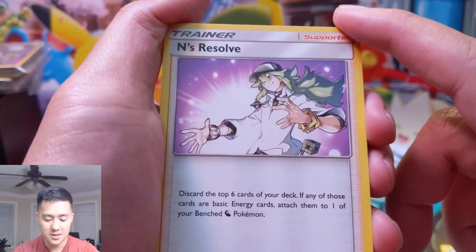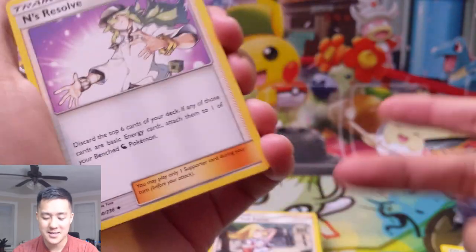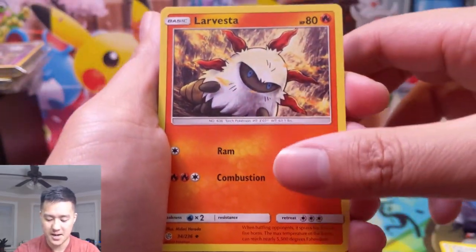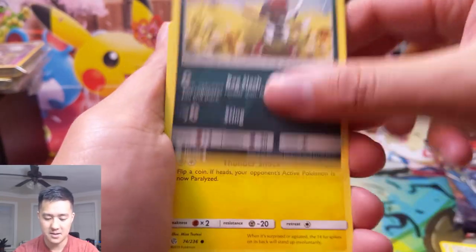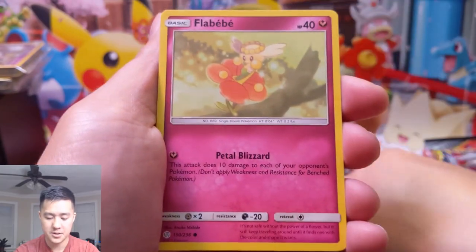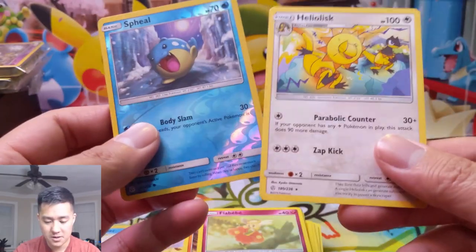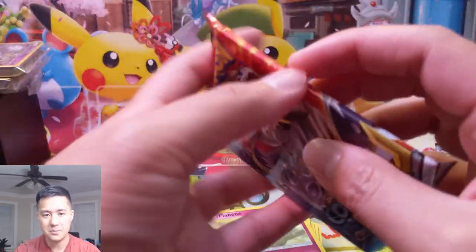I feel like Guzma & Hala goes much better with his Tag Team than Lillie's does with hers. Larvesta — the evolved form of that is pretty cool. Poipole, Togedemaru, Trapinch, Flabébé. A Spheal as our reverse and then a Heliolisk. We are not getting the pulls today.